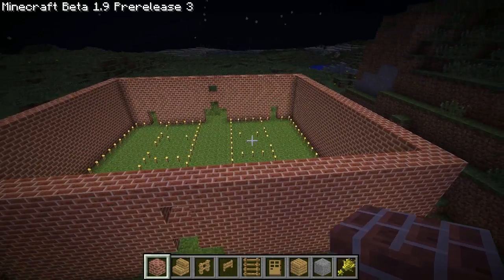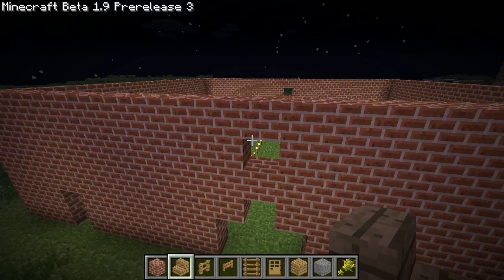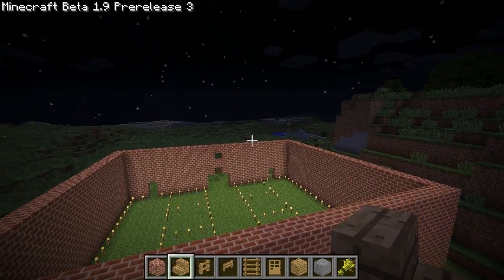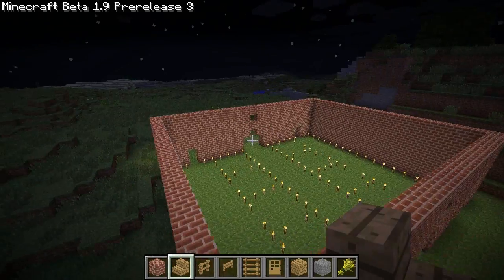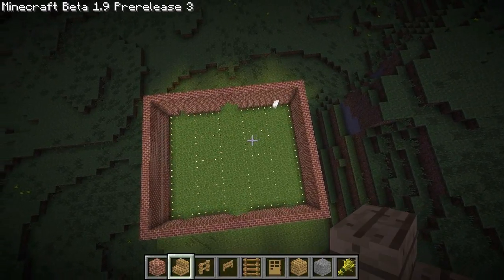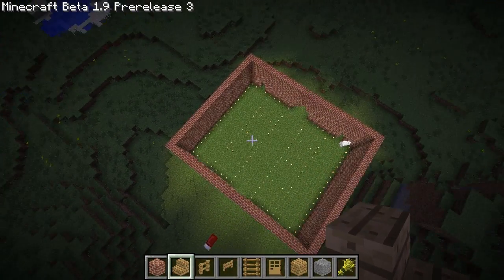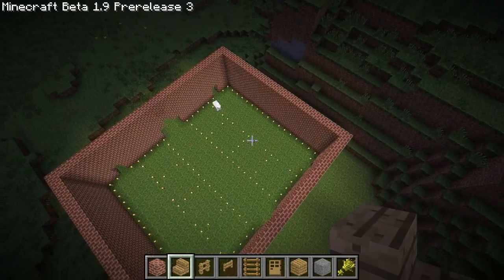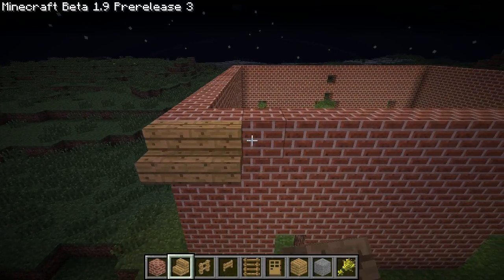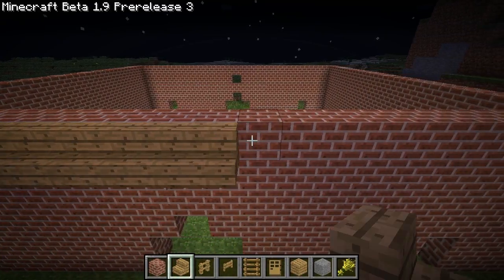I have the walls done. As you can see, I left the spaces for the doors. So now we're going to go ahead and add a roof. From what I've seen, barn roofs are usually slanted on the horizontal side — the long side. Mine's almost kind of square, but it looks like my long side goes from over here to over here, so that's the way I'm going to slant the roof. The first thing we want to do is put a line of wooden stairs across the bricks here.